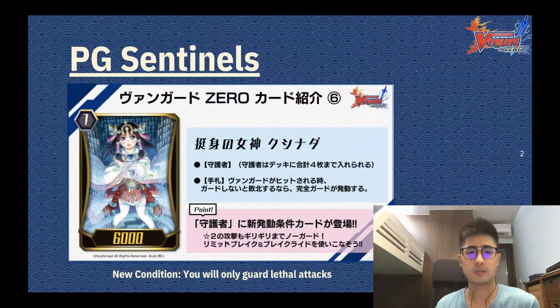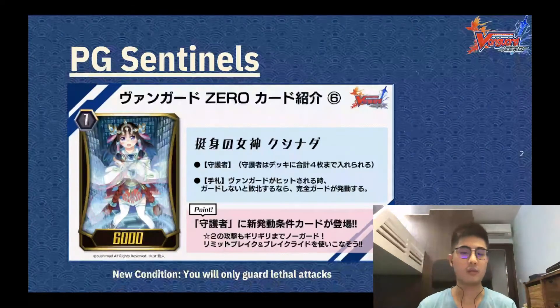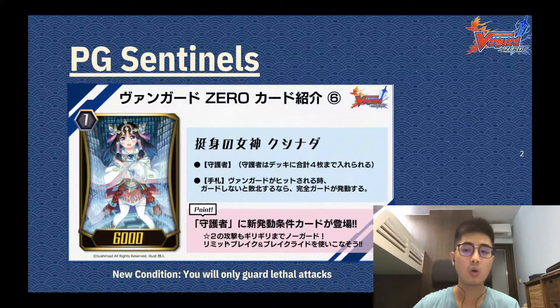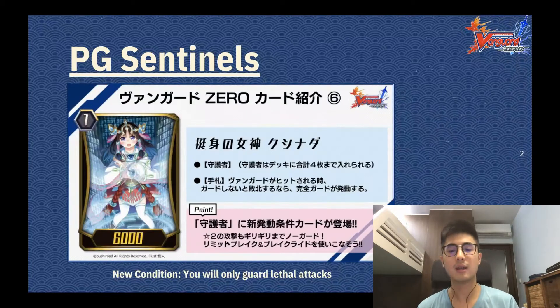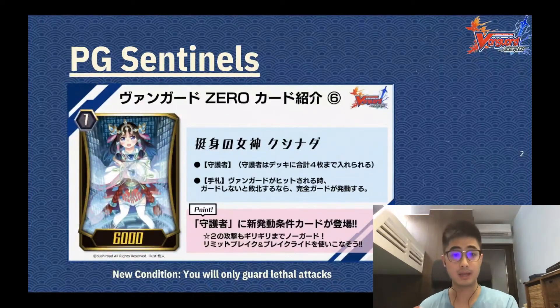First things first, the requirements for activating the PG Sentinels — Perfect Guard Sentinels — have changed. So previously, it was either if you were going to be dealt your 6th damage, or if you're going to be dealt up to your 5th damage — 1 damage away from lethal — due to critical effects, then your PG would proc and protect you automatically from the attack.